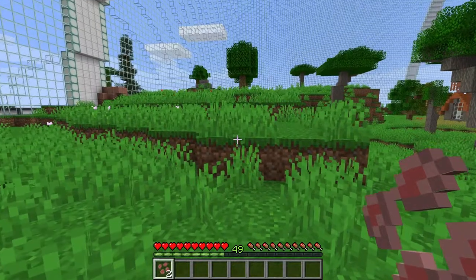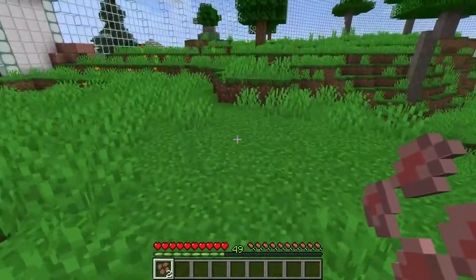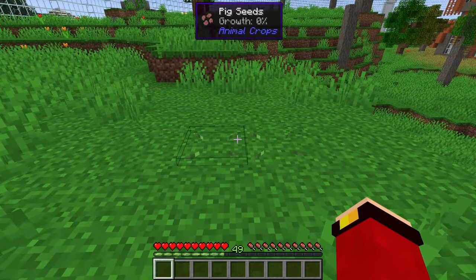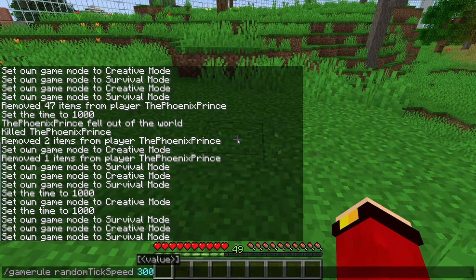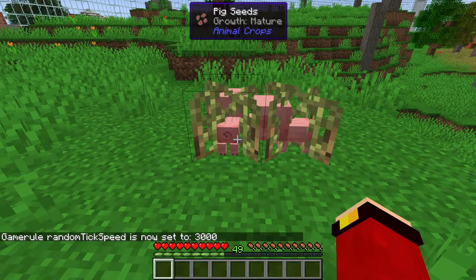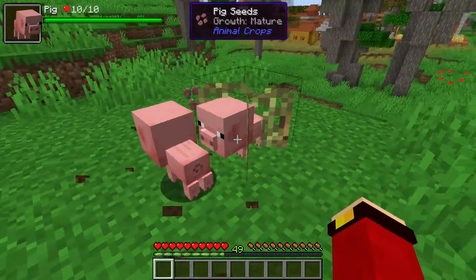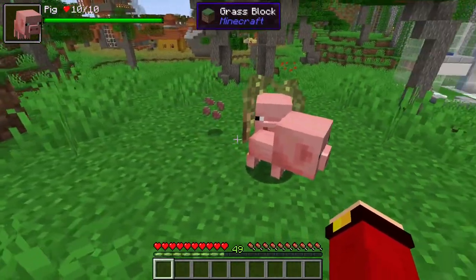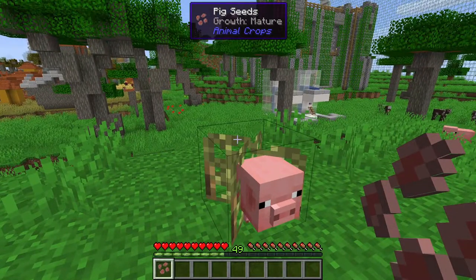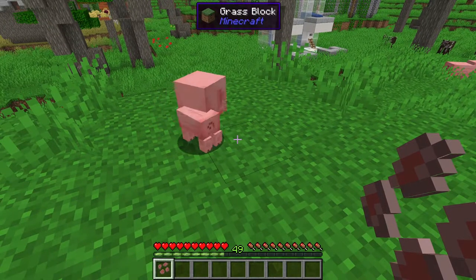These are actually stackable, so I don't know why they kind of got separated. Next thing you want to do is just plant it. I'm just gonna plant one over here and one more over here, and they should start growing. Since I don't have the patience to wait, I'm just going to accelerate the growth by using random tick speed. It has started growing baby animals. Once the baby animal is grown up, you can just break the crop as normal and it should drop a baby pig and more animal seeds. It rarely drops seeds, so you can sometimes replant it but not always.